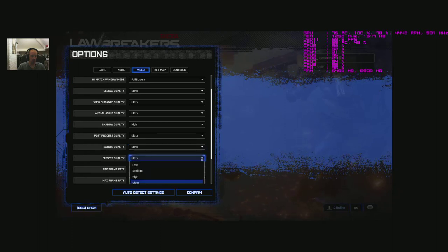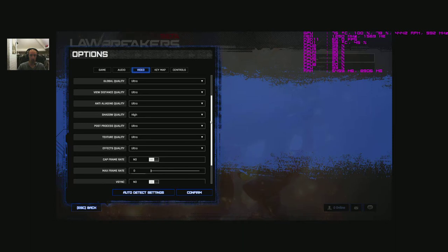View distance goes low, medium, high, ultra. Frontier lies I bet they're all the same. Shadow quality - caught me out, just low, medium, and high - no ultra there. Post process quality: low, medium, high, ultra. Texture quality: low, medium, high, ultra. Effects quality: same, low, medium, high, ultra. Cap frame rate option - I'm going to leave that off.